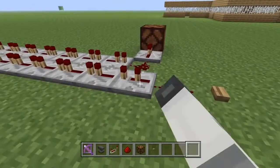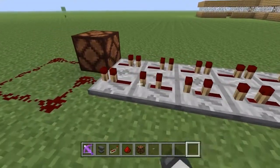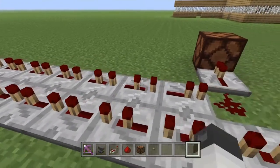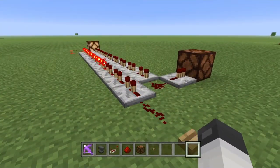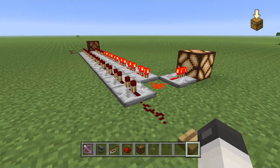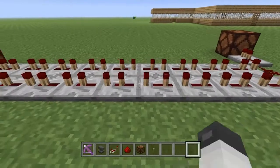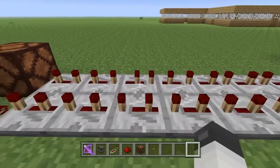Now we can do two ticks. It takes a second to go out and a second to come back — two seconds. The total travel time is three seconds.